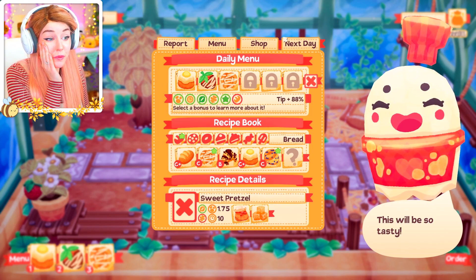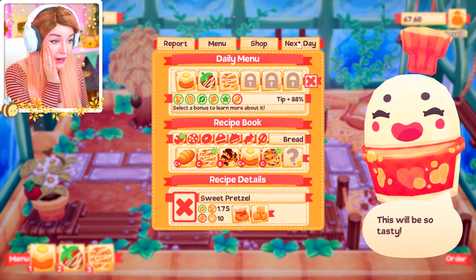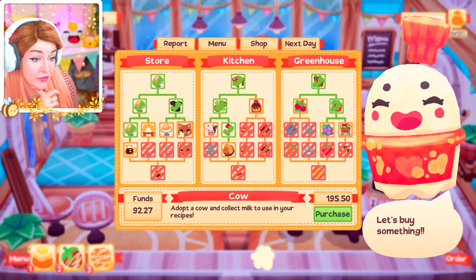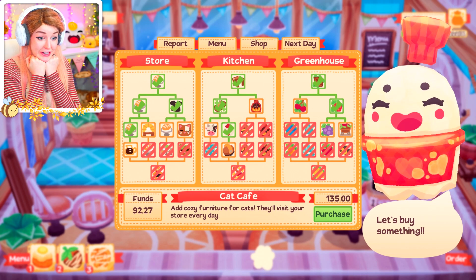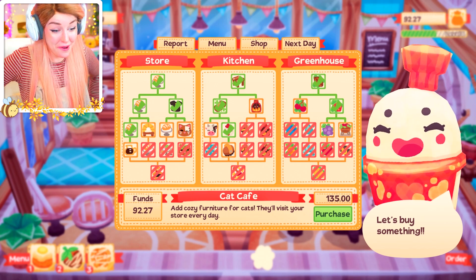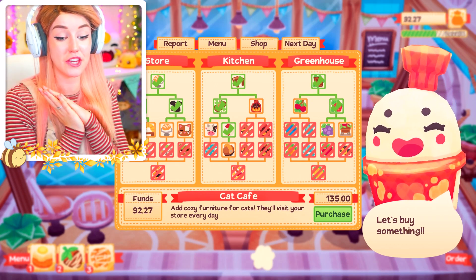I'm just gonna do one more day — just one final day and see if I can make it the best possible. Eggs benedict, chocolate, sweet pretzel — let's go. 24, it's pretty good. It's not enough to buy kitty cats though. I can only get another display counter but I'm kind of struggling to fill all three at the moment. I really really want the cat cafe upgrade — I'm so close, I feel like two more days and I will be able to get the cat cafe. So if you guys would like to see that, please go ahead and let me know in the comments below. I'm really enjoying this game — it is like the perfect cute adorable escapism I kind of need right now. Please don't forget to give this video an absolute bunch of love, and I will see you guys next time for some cat cafe. Thank you so much for watching, bye!